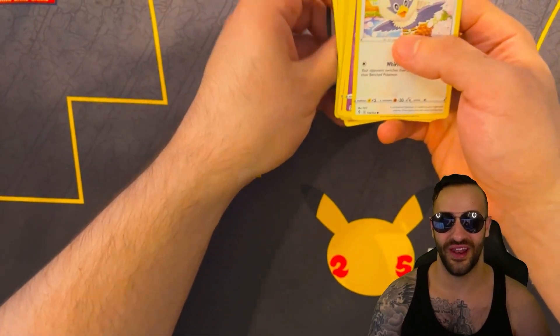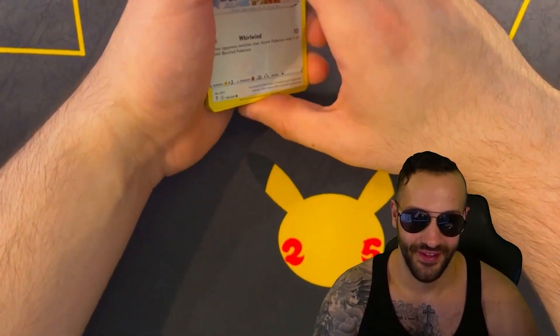We got Rufflet, Braviary, Flabebe, Roggenrola, Psyduck, Zweilous, and a Moss Shadow. I really thought there for a moment I was going to beat Achilles because he didn't record when he got a better hit. But this is the proof in the pudding for you, ladies and gentlemen — if you buy these tins, there are no guaranteed hits. You're going to see some YouTubers, some streamers out there getting crazy hits when they open these. It's luck. It's a luck of the draw. Buy it because you think it looks cool, buy it for the promo cards, buy it for the tin, buy it to keep it sealed — but don't believe for a second you're guaranteed any hits. It's all luck, just like any other Pokemon product.